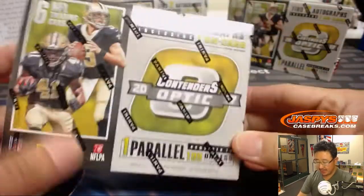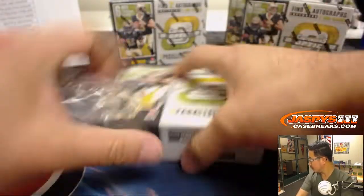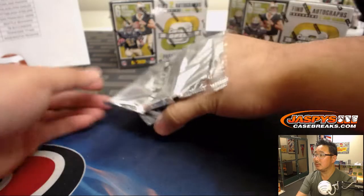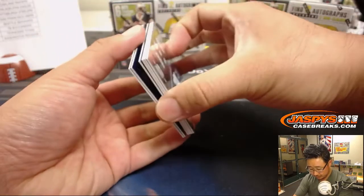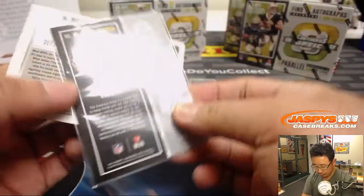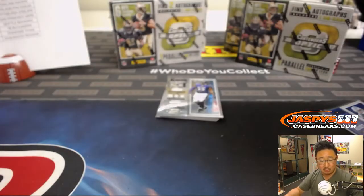Let's see what happens. Remember, this is the hybrid product with the two autographs in here. Box one. Got Ezekiel Elliott — that Ezekiel Elliott blue. We'll have these top loaded before they go out: 99 out of 99. Devonta Freeman to 25. Cowboys — Ryan Redmond with that one.